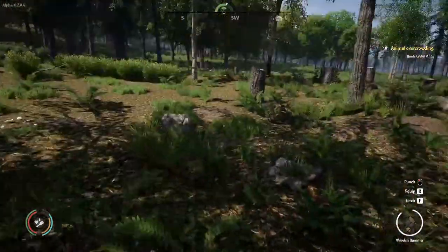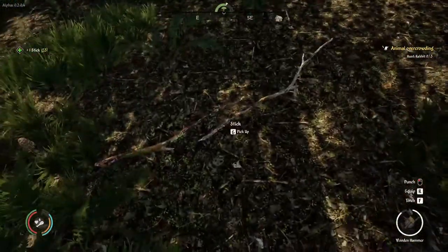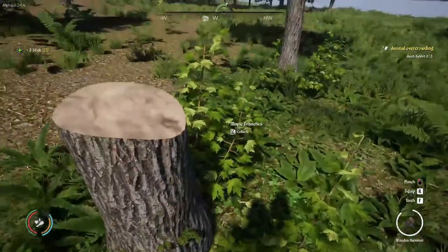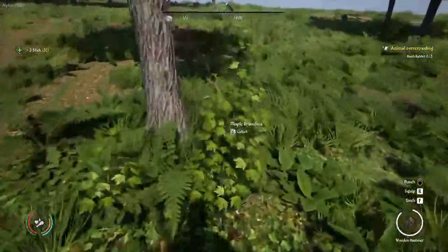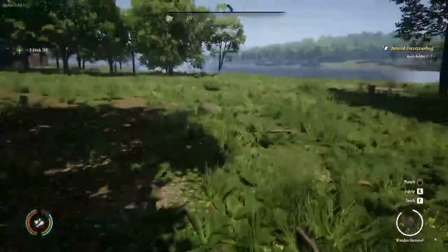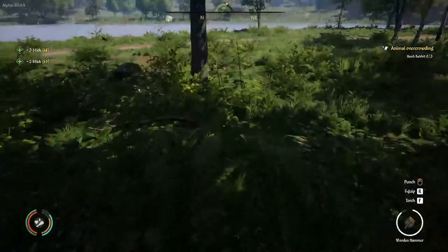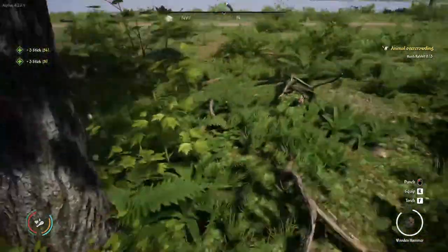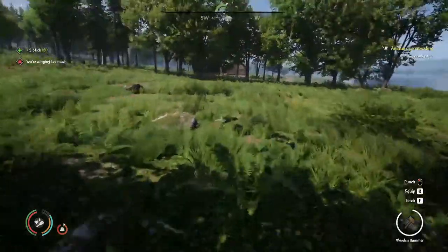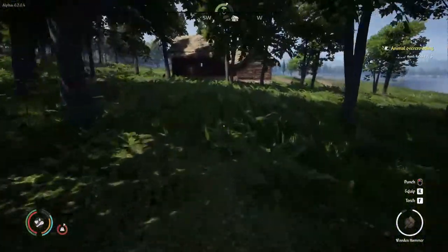Mushrooms aren't worth much but they also don't weigh much. Oh yeah, those are sticks — I can just pick them up. These don't give as many sticks as the branches, where the amount is a bit more randomized but ultimately higher. There we go — 41 sticks. This will completely destroy the learning curve for crafting, which is also kind of weird. That should be enough — we are also carrying too much already. Let's head over and do our first crafting session.